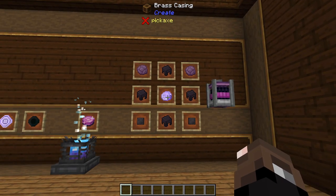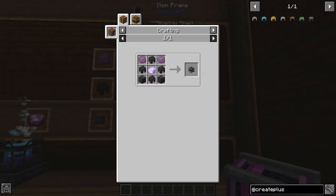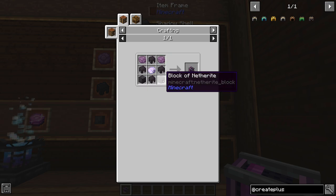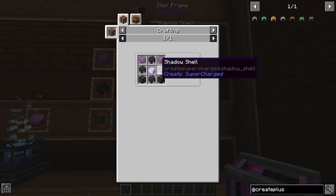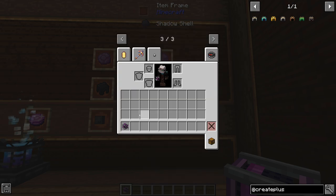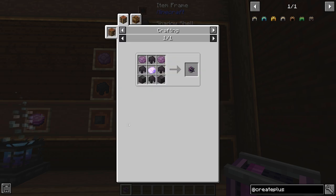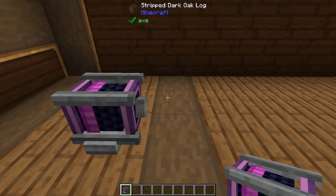The very last thing this mod adds is a way to actually craft Creative Motors. If I look at Creative Motors, there actually is a recipe for them. It's pretty expensive: two blocks of Netherite, four Shadow Shells, a Creative Mechanism, and two Popped Chorus Fruits. You also need one Nether Star and a whole bunch of Netherite — though honestly maybe a little too cheap. I'd love to see this require a lot more stuff and use Mechanical Crafters to make them, but either way you can create these using Create Supercharged.